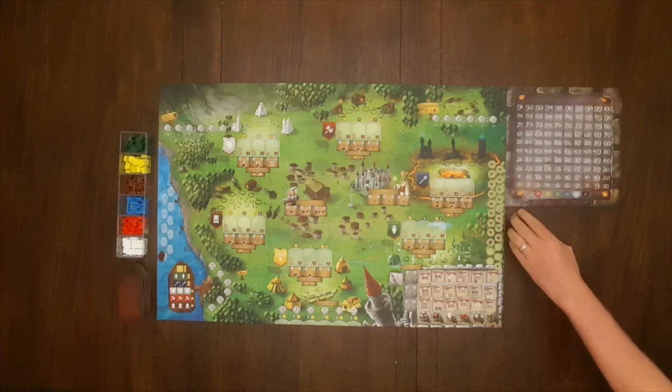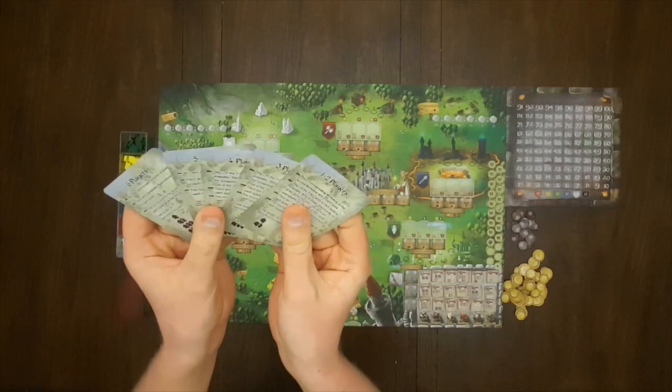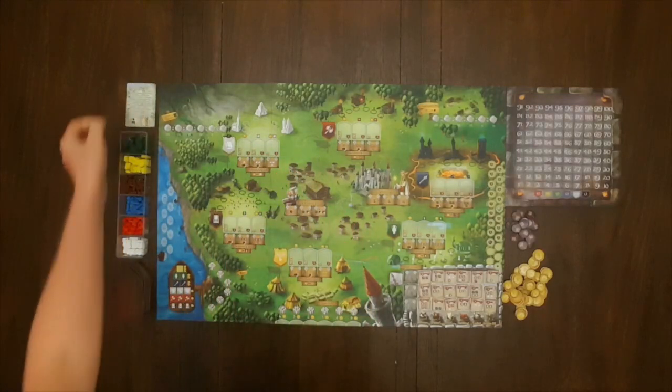Place the goods, modifier tokens, and coins near the board within reach of all players. Next search the setup cards for the one marked with your player count and lay it near the board for reference later.